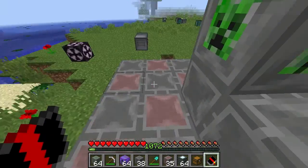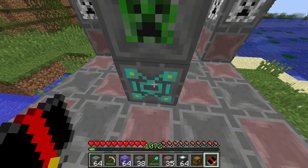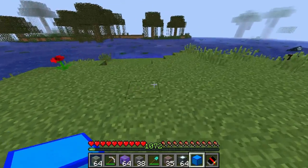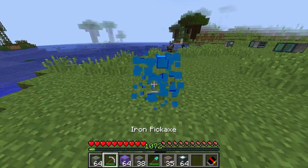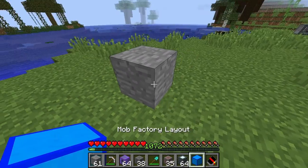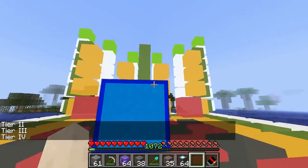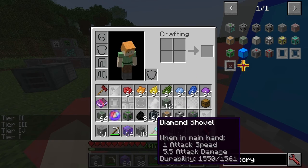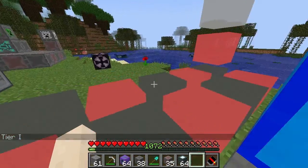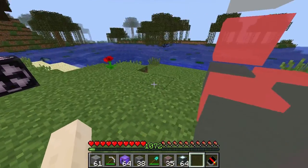What happens with the layout block is that wherever you put it — you have to have it one above — you can see the structure. Then you simply right click and get tier two, tier three, and tier four. Each mob is linked to its required tier: the enderman is actually tier three, so you can't just do a tier one enderman. The mob is intrinsically linked to the tier spawner you have.